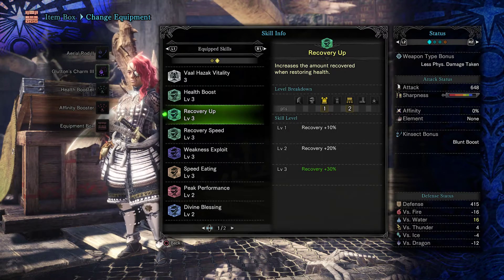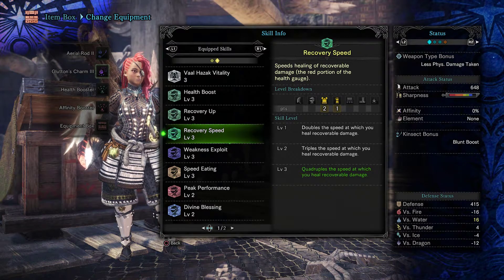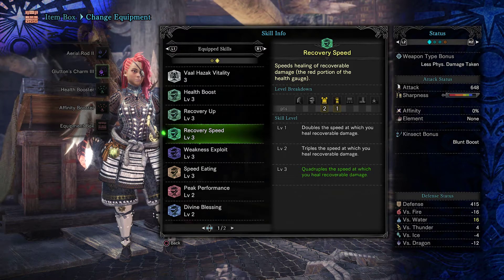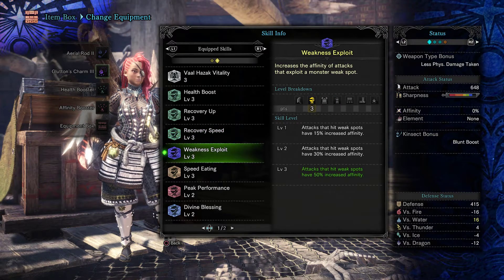Recovery Speed increases the speed at which your health recovers, and that also includes the red section — four times faster in the red section and slightly faster with straight-up green health. Your health regens really quickly, and you'll see during the gameplay I'm going to display — it's pretty fast, it's ridiculous. It almost reminds me of the blessed builds back in the day in Demon's Souls, where your health regen with the Adjudicator Shield was ridiculous.